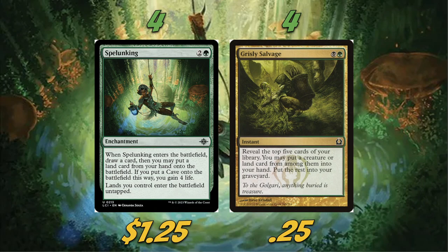I actually forgot to include Spelunking — that's the other cave card we're playing. Three mana, when it enters draw a card, then you may put a land card from your hand onto the battlefield. If you put a cave onto the battlefield this way, you gain four life — and spoiler alert, we're playing a ton of caves, so we'll gain four life pretty much every time. Then lands you control enter the battlefield untapped. So any cave we play after Spelunking comes into play untapped, which is great since most of our caves do come in tapped. A lot of people are exploring this card in Pioneer and Modern as well.